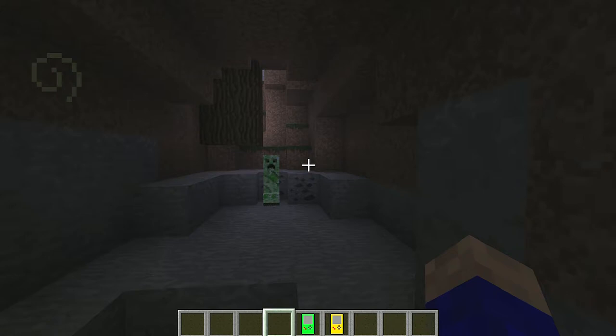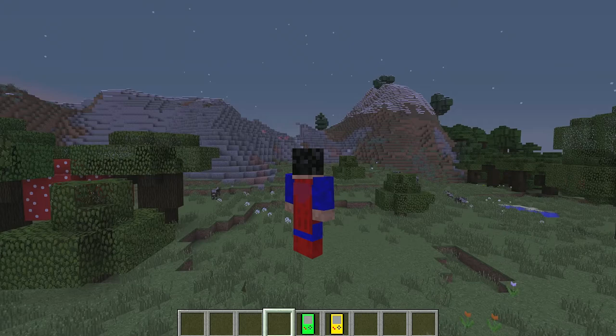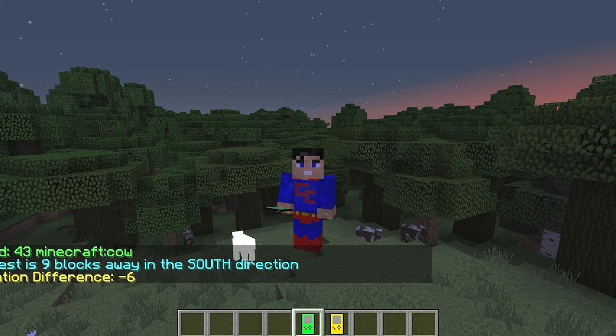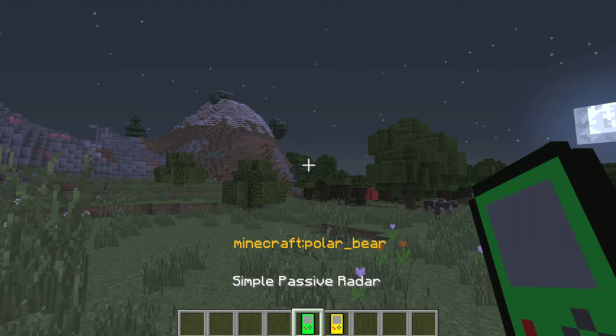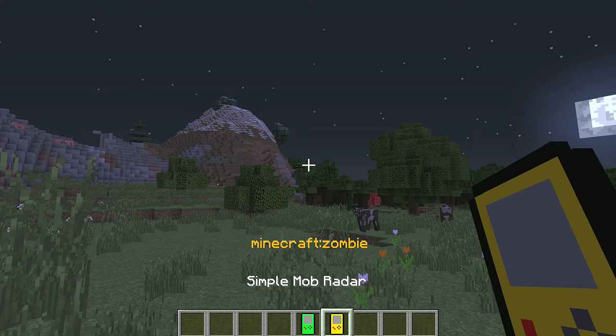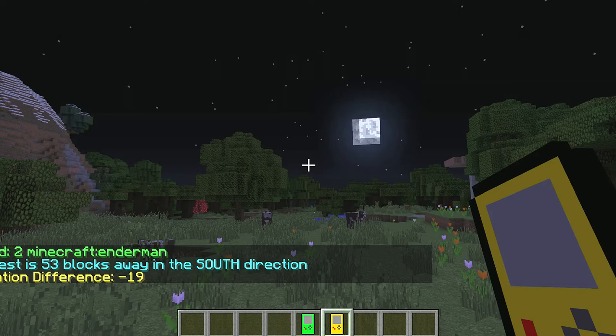Think of all the things you can use it for — especially at nighttime. Let's go back to the passive radar and scan again. Shift and click — we can see wolf, mushroom cow, and others. Then over on the aggressive yellow one — spiders, zombies, slimes. Let's choose an Enderman. Let my finger off Shift and scan — there is one! It's 53 blocks away and 19 blocks below, in a south direction.